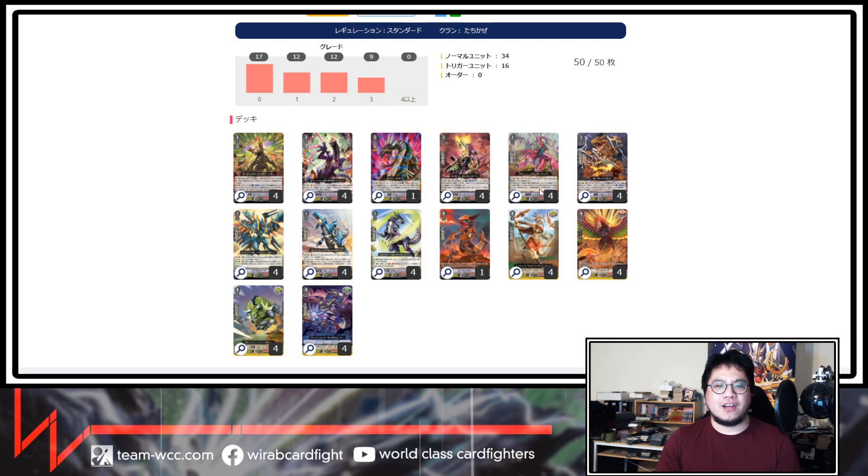The trigger choice is 8 crit, 4 draw. I was thinking about running fronts, but with this deck you can play really conservatively because one card can generate multi-attacks. You don't really need to commit that early until your opponent is at high damage, and then you can start pushing from there. That's why we're running the crits.